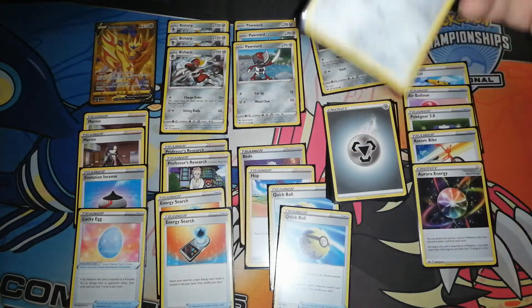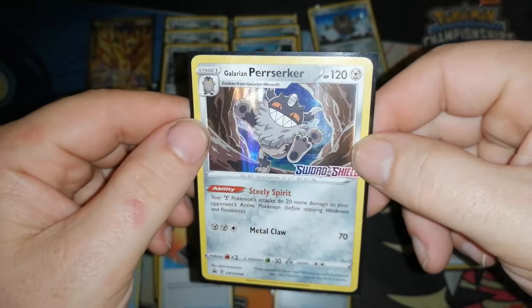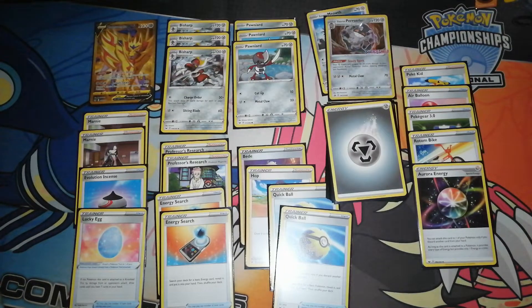This was my pre-release promo right here - this amazing Galarian Perserker. I love the new holo pattern with the vertical stripes, it's great. Sword and Shield stamp right there, of course. This is the 40-card deck I went with, and I went 4-0. So that was great.